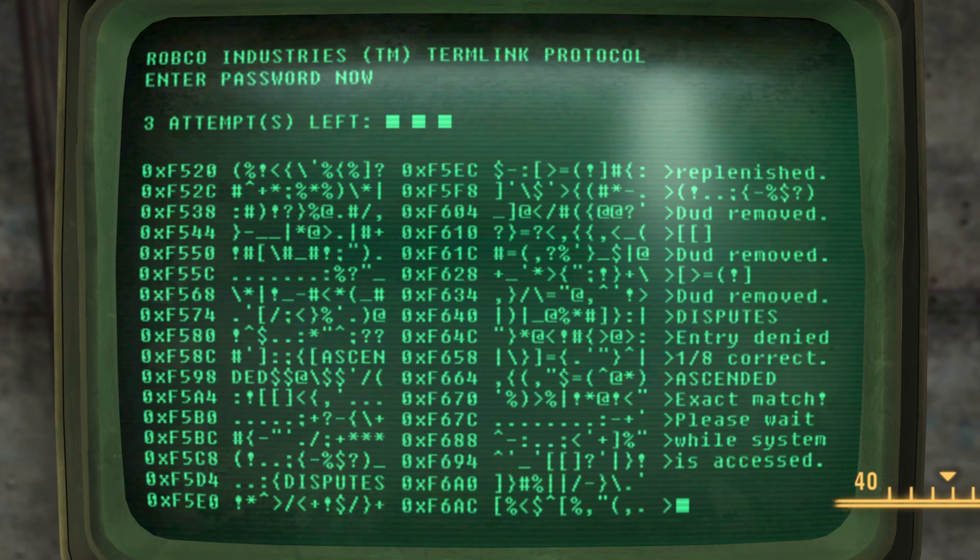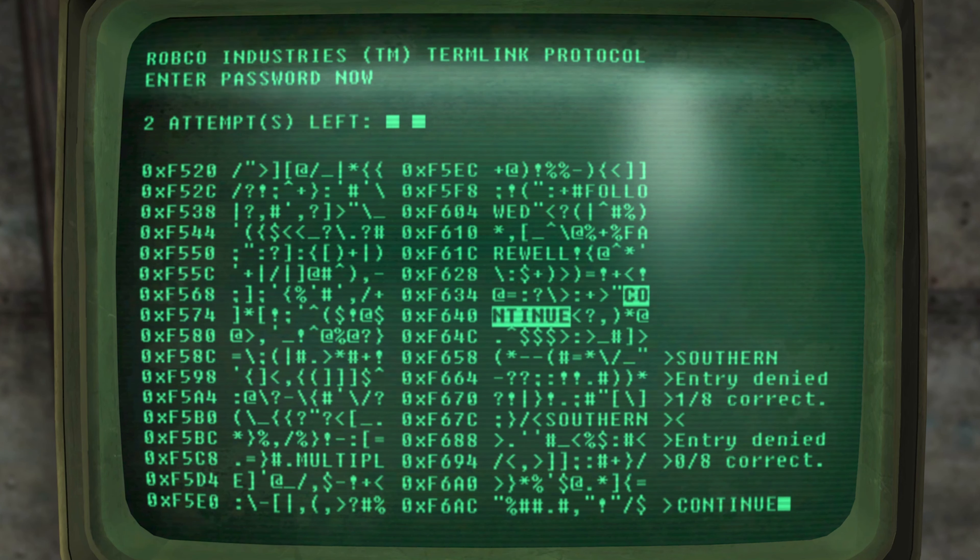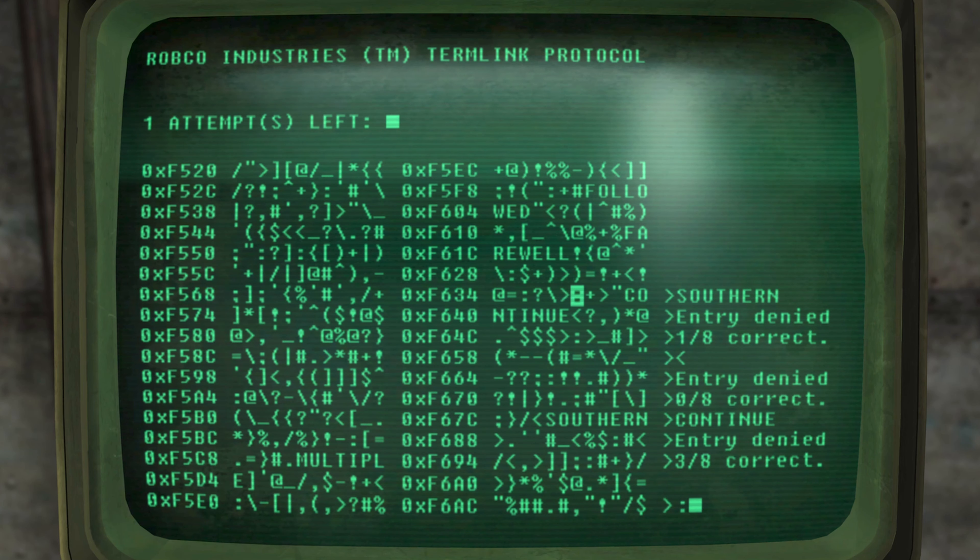And there you go — we've just hacked the terminal. Now hacking terminals can be quite fun, but sometimes all you want to do is just get in. There's a little trick: go ahead and select any three random passwords. You might be lucky and actually gain access. As you can see, I selected three random passwords and wasn't lucky enough to find it. From here you can either fish for hidden words to remove duds or replenish attempts.